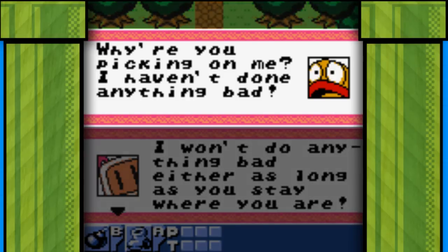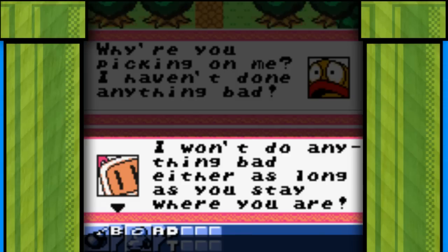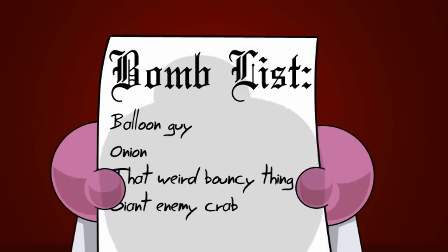I mean, look at this little guy. How can you kill that poor thing? But even worse is Bomberman lies to him. We all know he's gonna bomb the shit out of him whether he stays still or not. What a douche. It makes you think — who's the real bad guy here? Think about it. Bomberman captures all these innocent helpless creatures, and they escape, and then he hunts them down one by one just to kill them all.